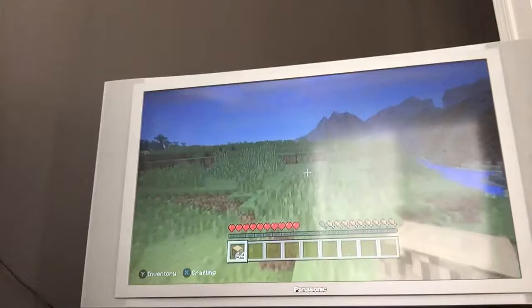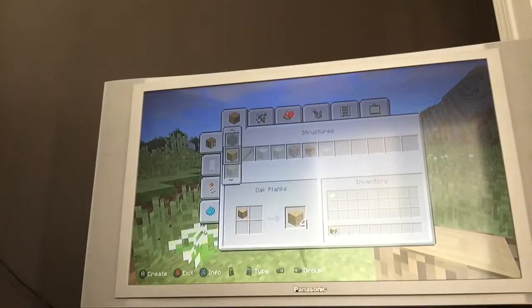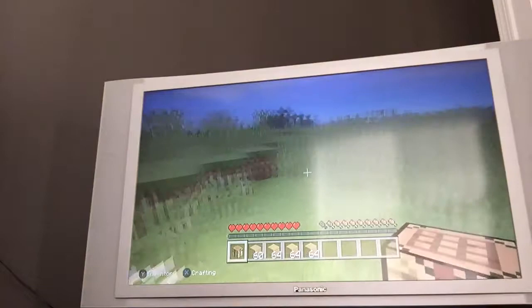We're going to collect some trees and then I'll be back. I gathered some wood — I got a stack. Now we have to create everything, then we can create a crafting table.